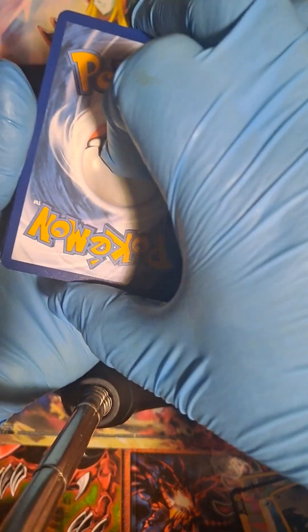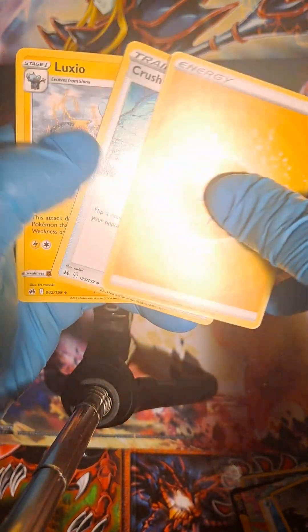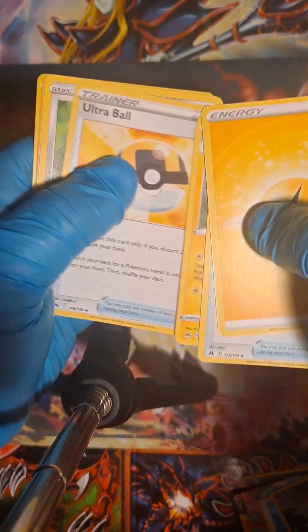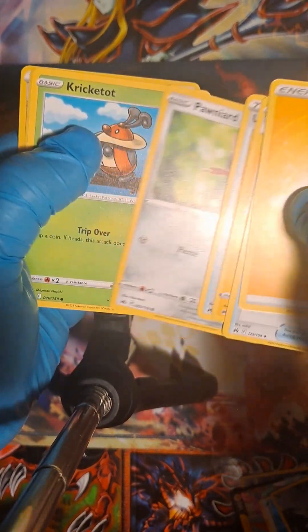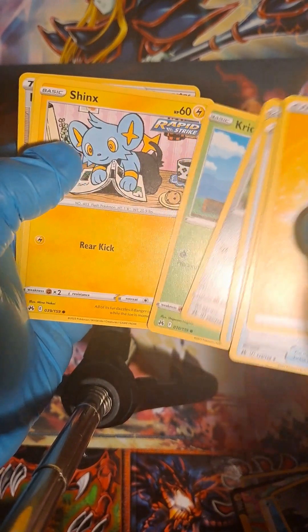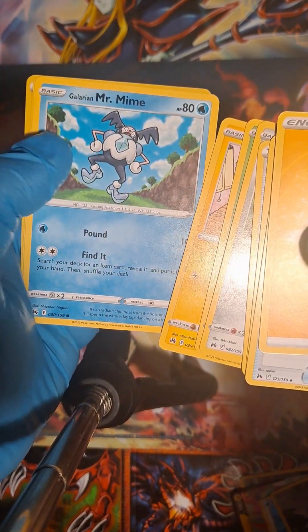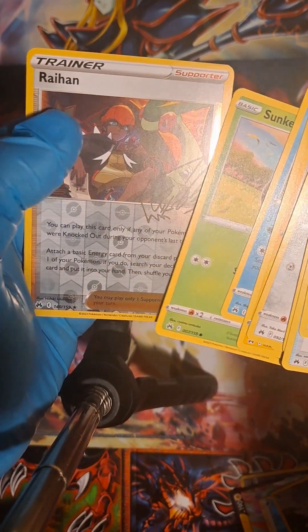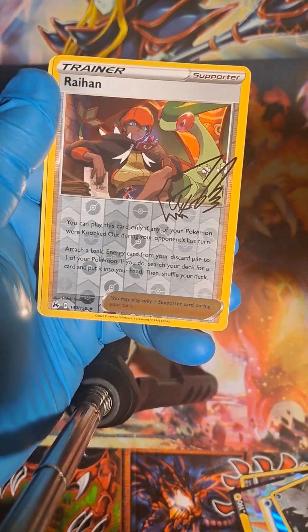Fire and electric energy. Crushing Hammer, Luxio, Ultra Ball, Pawniard, Kricketot, Shinx, Galarian Mr. Mime, Sunkern. Reverse holo Rayquaza Trainer Card, and a rare Arcanine.